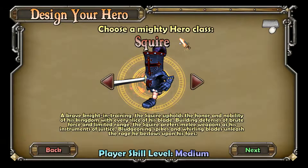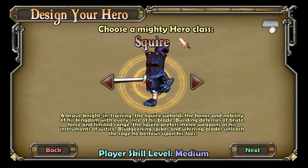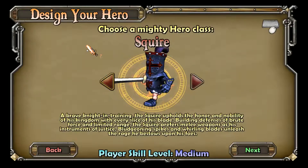What is going on you guys? It's your boy GoodyPlays here with a Dungeon Defenders Let's Play. We are going to start this out by making a character. I already know what I'm going to make — I'm going to make a squire.